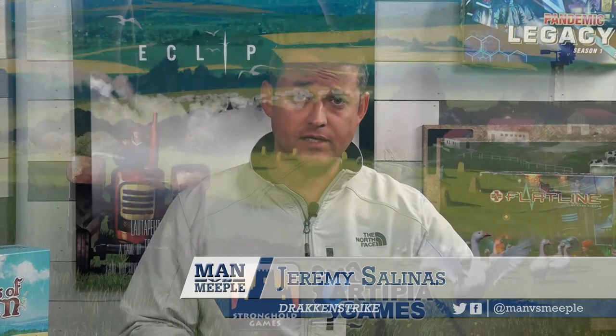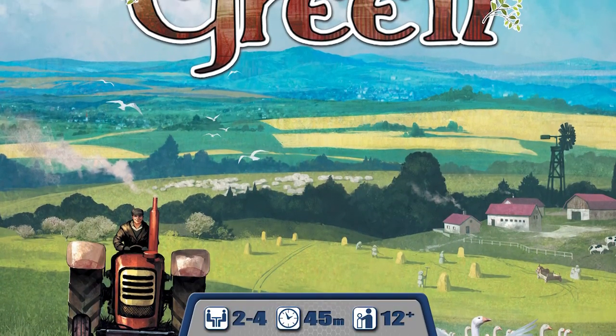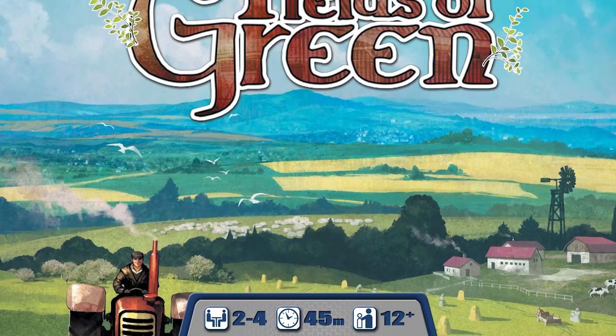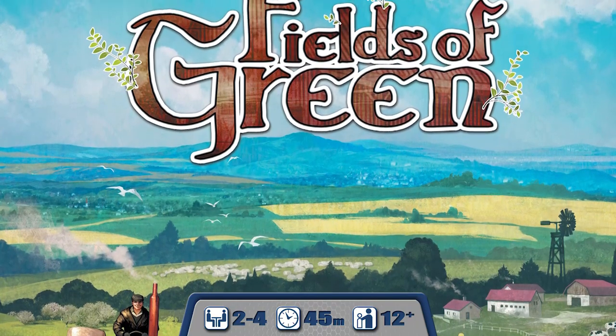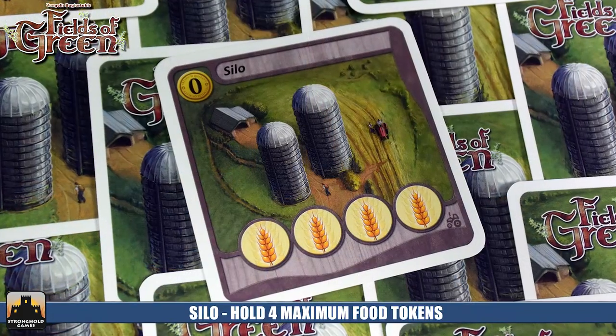Welcome back to Man vs. Meeple, the show where we talk about all things board game related. Today we're bringing you a review of Fields of Green by Stronghold Games. This is a continuation of the Among the Stars series, and it's a really good game. It's a two to four player game with engine building, tableau building, some farm building, and card drafting — a lot like Among the Stars but with a farm theme.